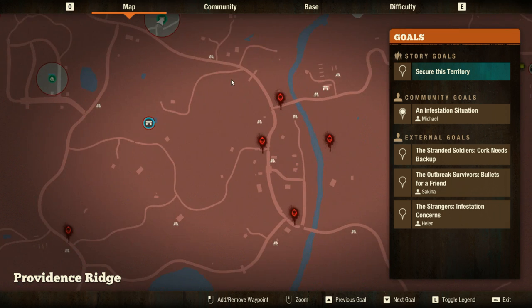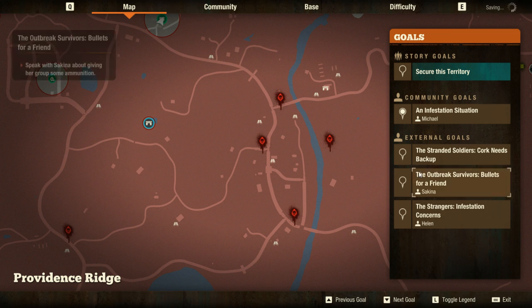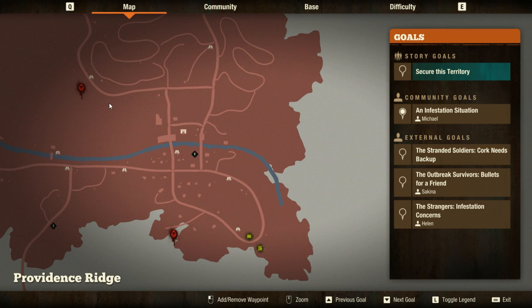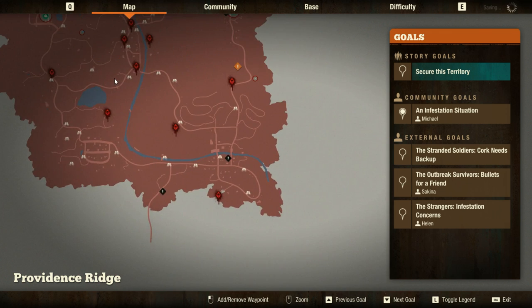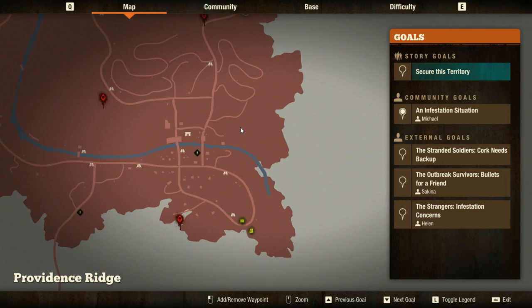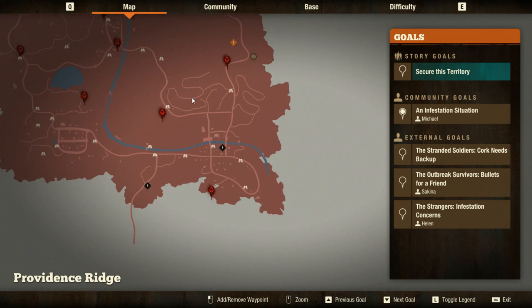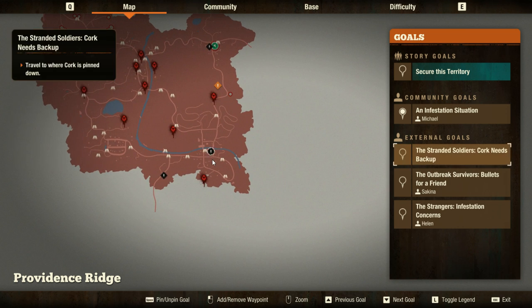The next thing I want to cover is external goals and requests made from other enclaves. You'll get things like the Stranded Soldiers — 'Cork needs backup.' These are not mandatory. When I played State of Decay for the first time, I felt like I had to do every single objective that popped up. But look how far away this is — my base is here and the objective is all the way down there. I know better now; I'm not going to bother going after that.